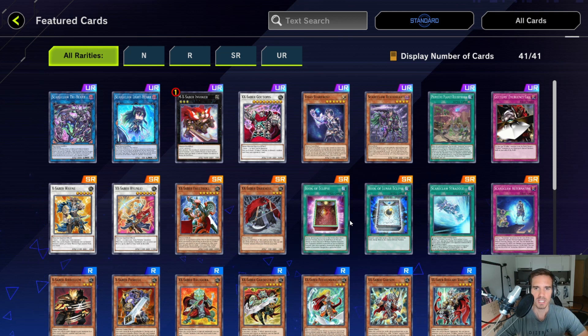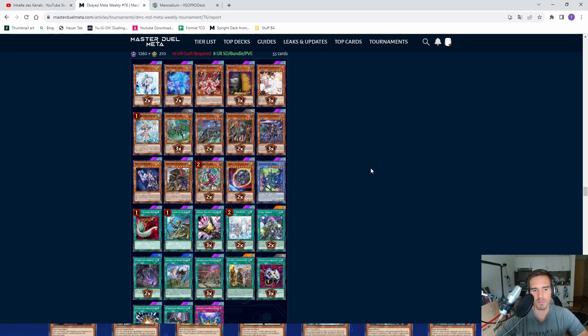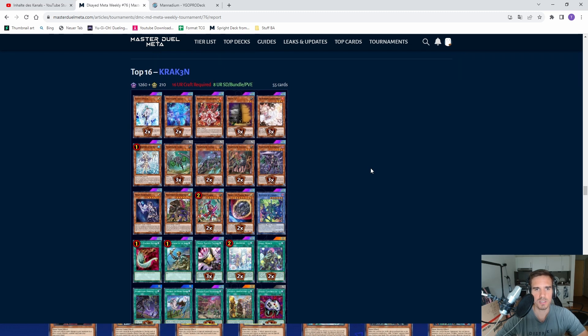There's also Book of Eclipse, which is a really good card against Kashtira. So what is this pack about? Is it good? Should you buy it? Where lies the value in here? Let's look at it from a different perspective. You can see the list that we basically talked about in the last video.